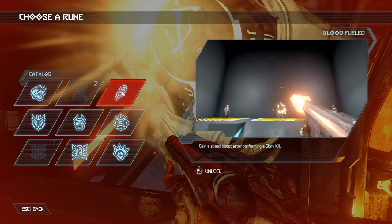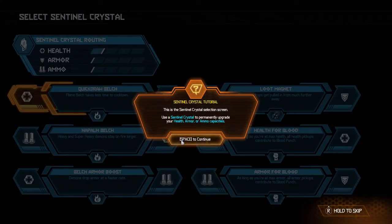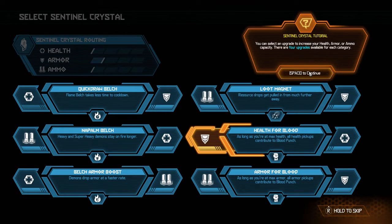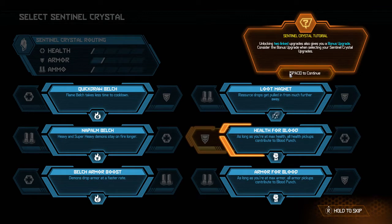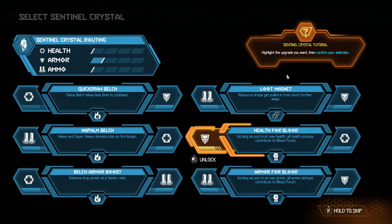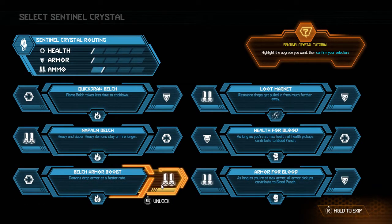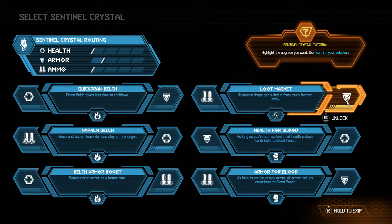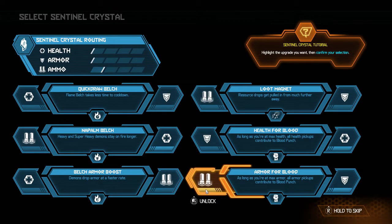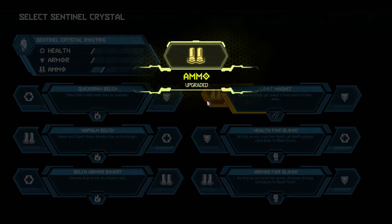The next upgrade type is sentinel crystals. You'll find these scattered around the map as secrets and on your ship as well. These can be chained together and you spend the crystals to purchase different upgrades — you can get armor, health, and ammo upgrades. If you buy one from each side you get a focus bonus and boost your overall health, armor, and ammo, which can make a big difference. Also, when you get the fire belcher that fires flame from the shoulder, press R on PC to activate it — you set enemies on fire, shoot them, and they'll drop some armor, which is a quick way of getting armor if you haven't found it scattered around the map.